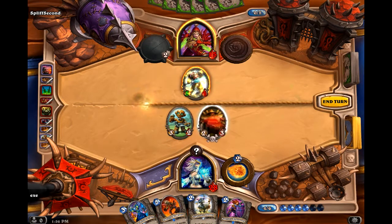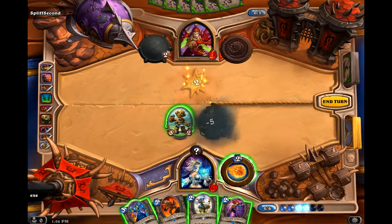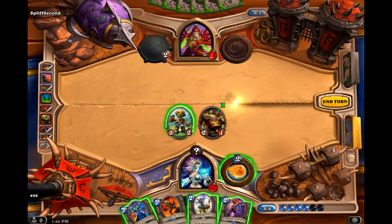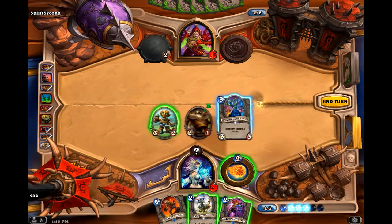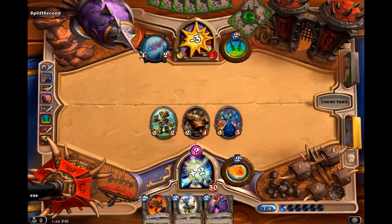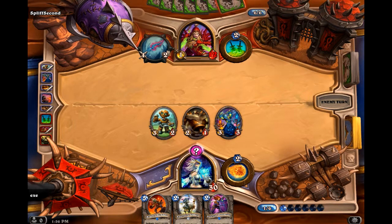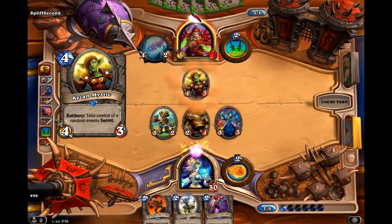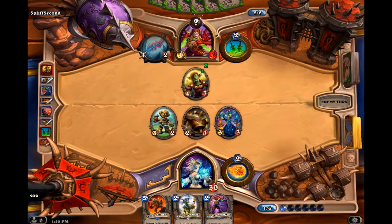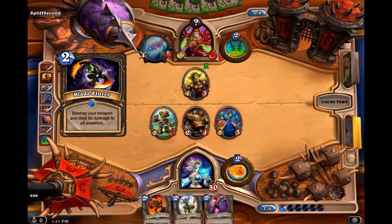That was a bit of a mistake, but not really — I'll just clear with that. There's not really much value in Taunts or heal in the face. We're in a decent position; he's got a lot of cards in hand though. Hopefully he's going to play something big that he wants to hit the face with. Oh, he's taking my secret. I mean, that's not so bad. Why is he hitting that? Oh, has he got Blade Flurry? Okay.